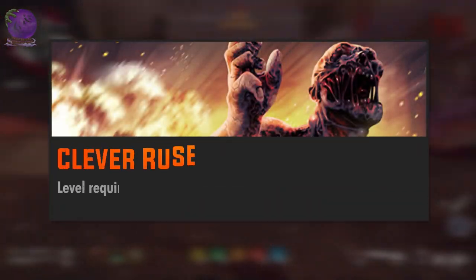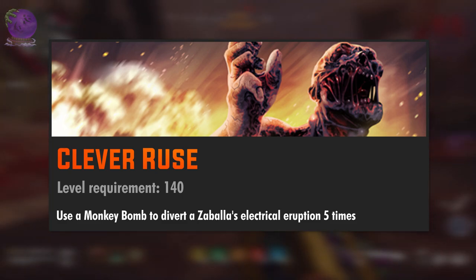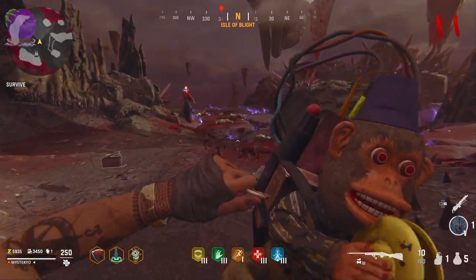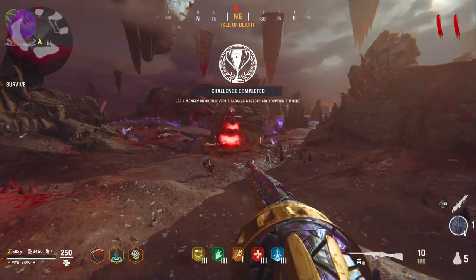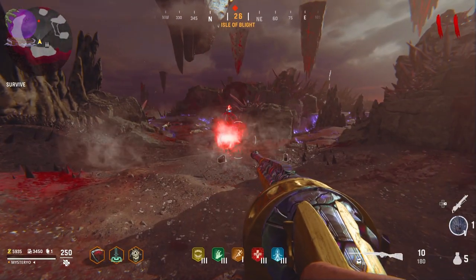The level 140 challenge is Clever Rules: use a monkey bomb to divert Zavala's electrical eruption 5 times. You have to throw a monkey bomb before she submerges to the ground, so while she is still moving around. When she submerges she will destroy the monkey bomb. Mother load can help to keep your monkey bombs but it's not necessary. Repeat this 5 times in total.